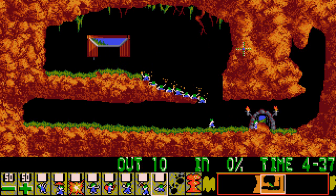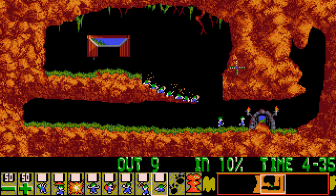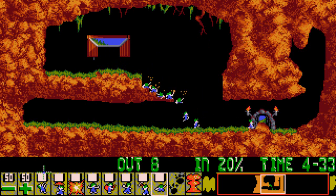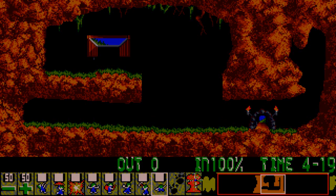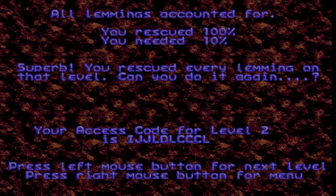We'll be moving into other options here. Going from right to left we have: Climber, Floater, Bomb, Bomber, Blocker, Builder, Basher, Miner, and Digger. That's pretty much it. Then of course we've got the Pause and we've got the Nuke. We won't be using the nuke often unless I need to, which will be in level three. But level one is not that bad, so now we move on to level two.